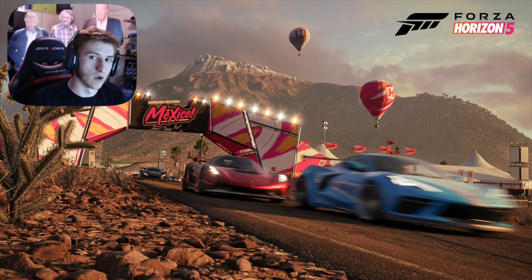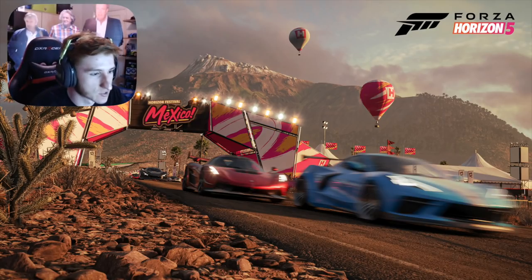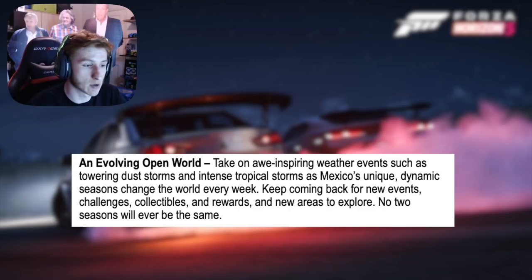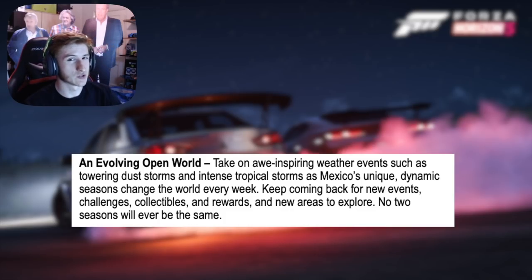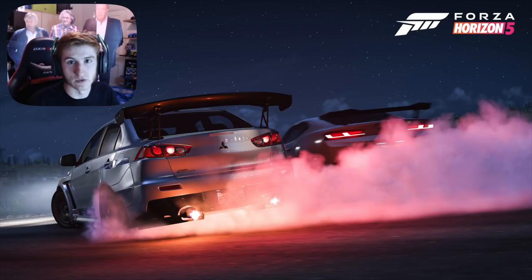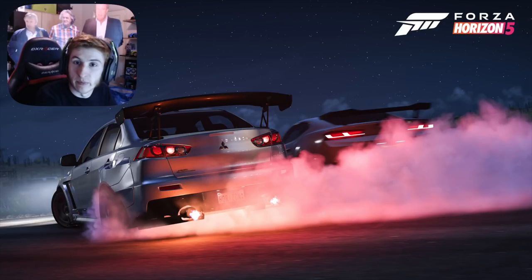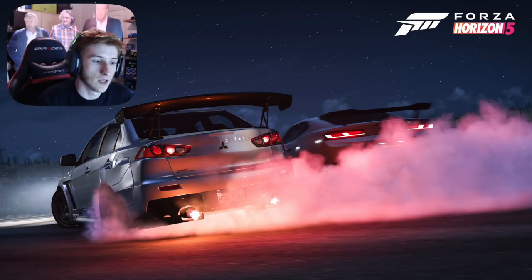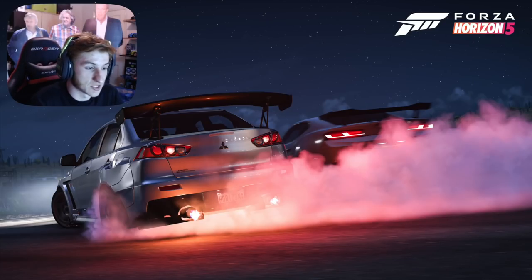This Forza Horizon 5 map is also an evolving world. Take on awe-inspiring weather events such as towering dust storms and intense tropical storms, as Mexico's unique dynamic seasons change the world every week. Keep coming back for new events, challenges, collectibles and rewards, and new areas to explore — no two seasons will ever be the same. Does this mean the world can change with storms, tropical storms, rainfalls? There might be bigger floods in some seasons, more snow, or a buildup of sand. The world is an evolving open world — we'll have to see what that means.